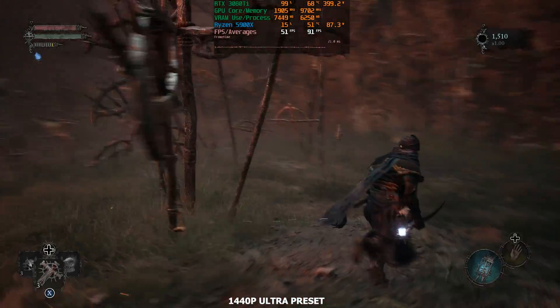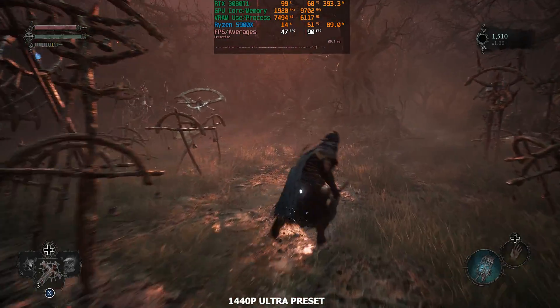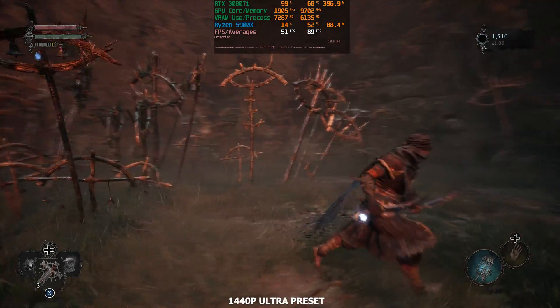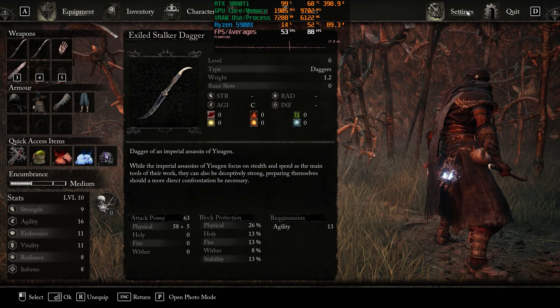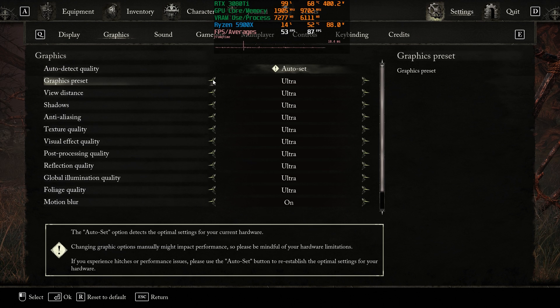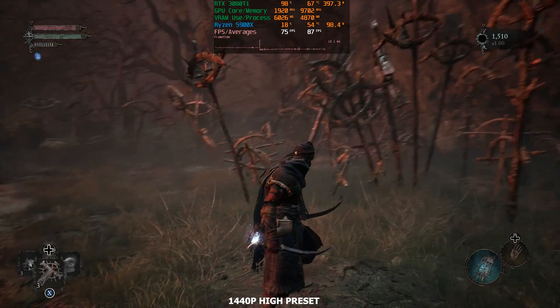Well, I already killed the boss — forgot all about it. I have made a few characters. But that's okay because this gives us a good opportunity to drop from the ultra preset to the high preset. The goal is to try to maintain a 60fps experience natively without DLSS first, so let's drop to the high preset and see the type of performance we get.